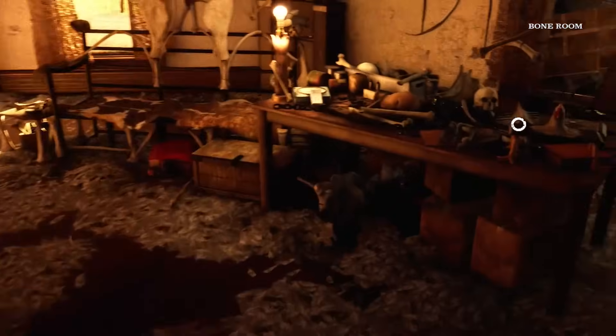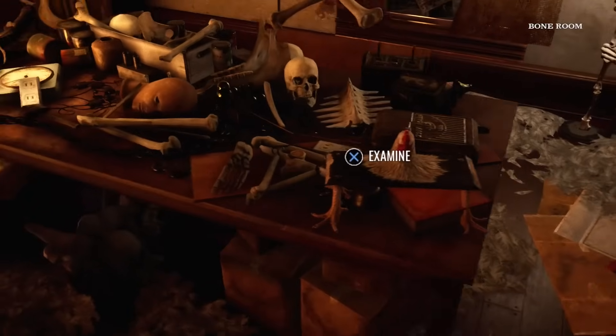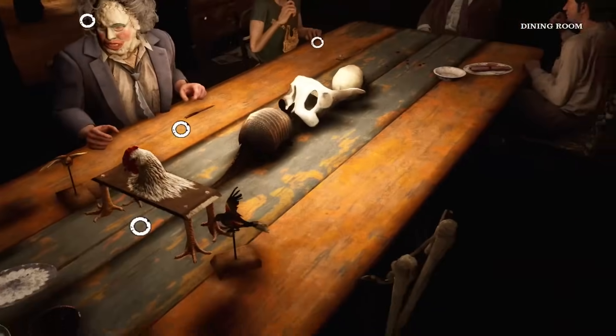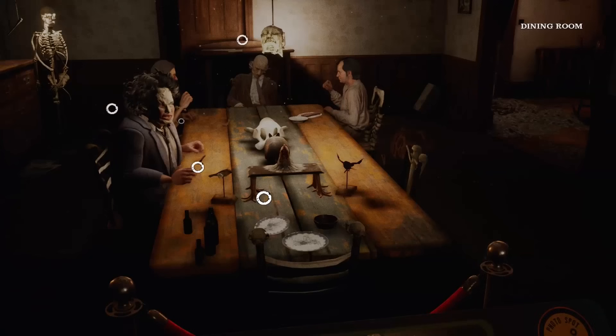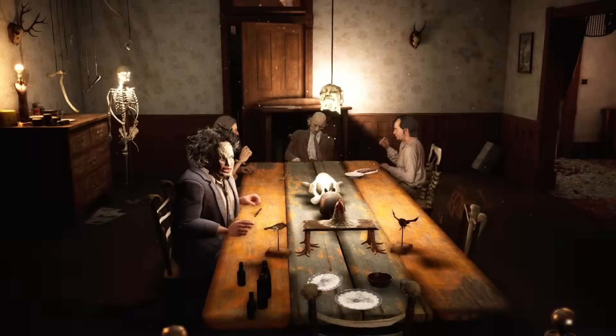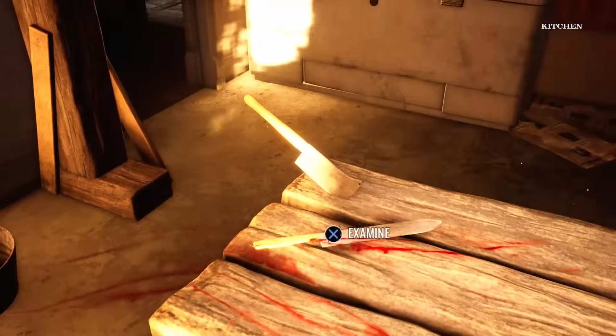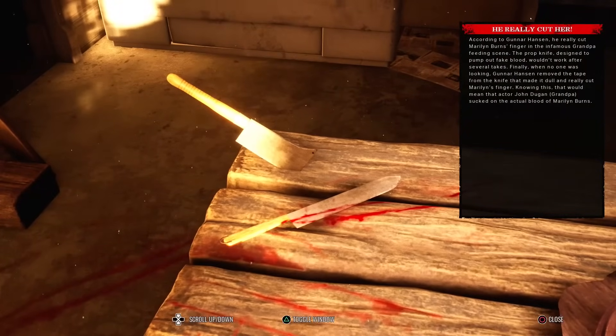Oh here we go - what is this? Perfect, there we go - that's the scene. Get my picture! Oh no, he's missing the knife as well - how could I forget! He really cut her: according to Gunnar Hansen, he really cut Marilyn Burns' finger in the infamous Grandpa feeding scene. The prop knife designed to pump out fake blood wouldn't work after several takes. Finally, when no one was looking, Gunnar Hansen removed the tape from the knife that made it dull and really cut Marilyn's finger. That would mean actor John Dugan - Grandpa - sucked on Marilyn Burns' actual blood.